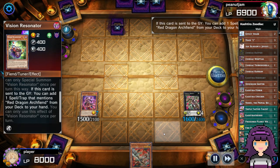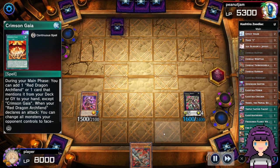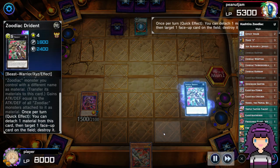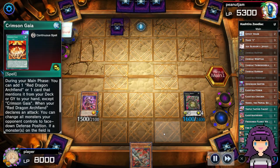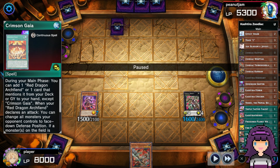Opponent set a Vision Resonator they top-decked, which is going to allow them to search Crimson Gaia, but I'm not super concerned. While Crimson Gaia can search, it's a continuous spell card, meaning if I destroy it with Dryden in response to the activation, it actually won't resolve. It's funny — MST doesn't negate is a meme in the Yu-Gi-Oh! community, but some players don't know this: if you destroy a continuous spell or trap card, or an equip spell or field spell as it's resolving, it does not actually activate the effect. Level 1 thinking is that MST can negate a normal spell. Level 2 is that MST doesn't negate spell and trap cards. But level 3 thinking is that MST can negate continuous spell and trap cards — and that's exactly what we did here.